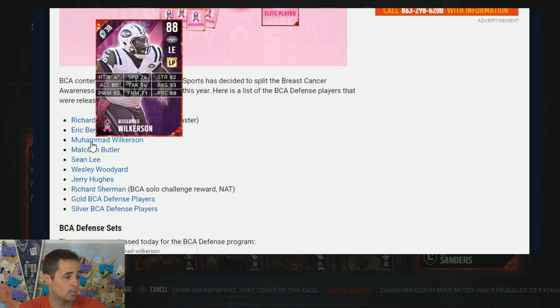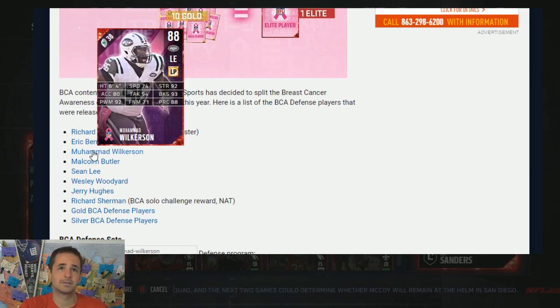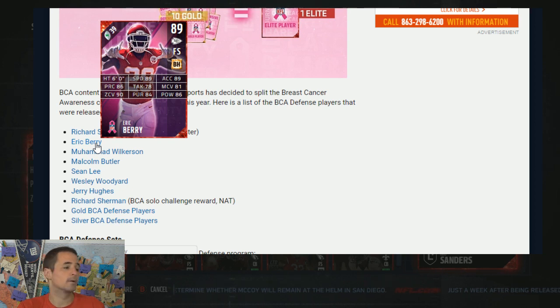Wilkerson has 92 strength, 93 block shed, 92 power move. That's that three combo, similar to what Hayward has. Pretty good acceleration. Definitely more of a power move guy than a finesse move guy, but 88 play rec. Wilkerson is probably one of the best left ends in the game consistently for both run and pass downs. I saw him boosted up with a couple chemistries that gave him like 97 strength with a couple two-tier chemistries. It makes this Wilkerson fierce. Don't sleep on him. He'll probably be my guy I bring in for first down and see if he can rush the passer.